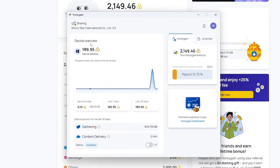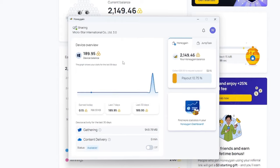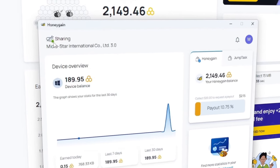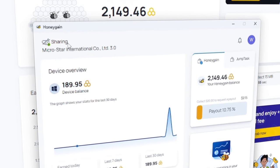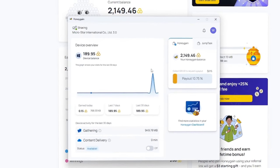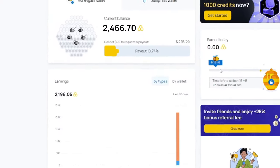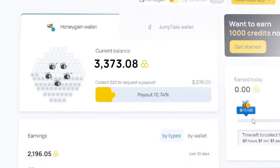In the app, you should see a device overview, which for you will say 'no data available' since you haven't earned anything yet. At the top left of the app, if you see a green circle on the B logo and it says 'sharing,' you're all set and you're now earning honey. If not, finish up the tasks in the app that it prompts you to do to activate sharing. You can now close out of the app and you'll continue to earn honey in the background whenever your PC is running.